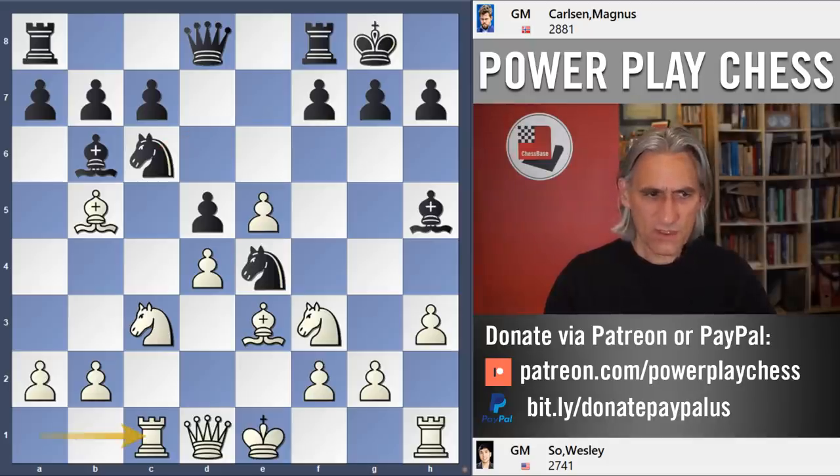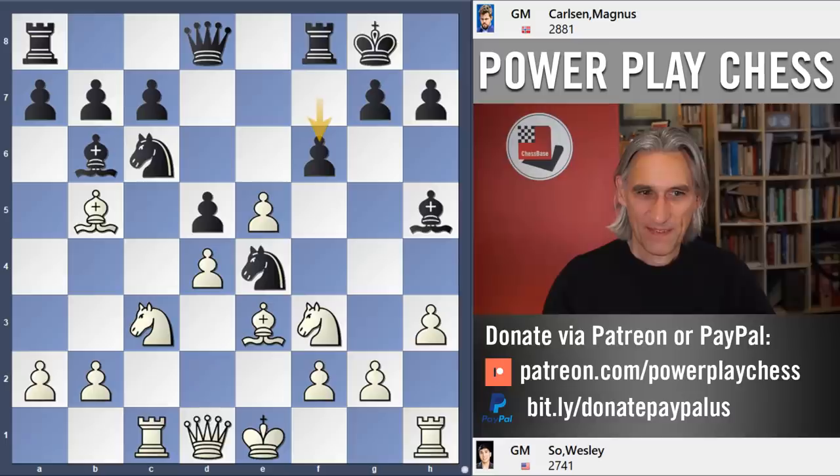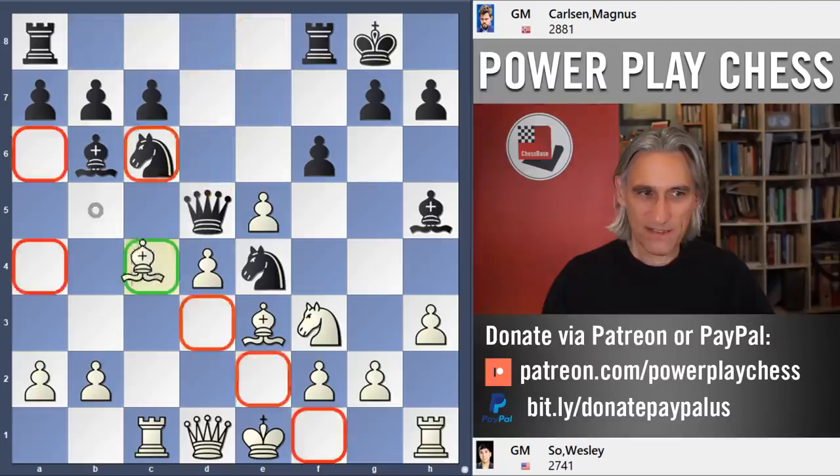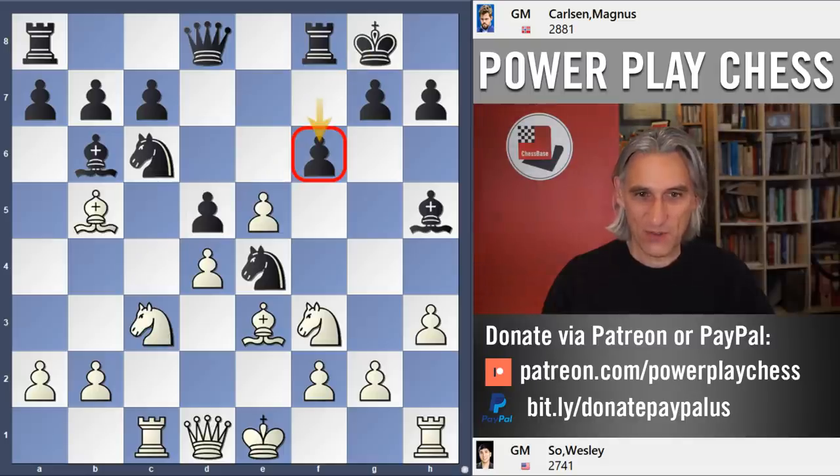What is the point of rook c1? One idea is that very often in these positions black wants to break up white's nice center pawn on e5. F6 is problematic here because of knight takes pawn, queen takes, and then just bishop c4 — pin and win. That's a nice little tactical point. F6 is not a good move.